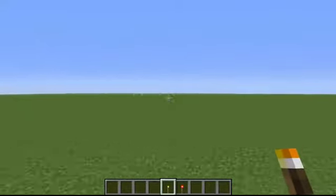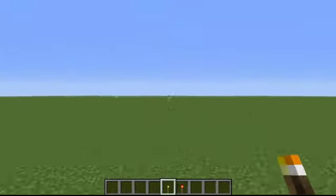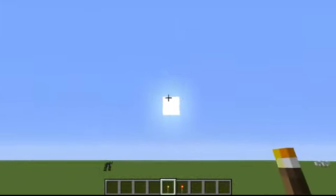You can see in your server list if someone in your LAN network opens a server. It's like the pocket edition where you see if someone hosts a game and you can just join. You don't have to type any IP — it's just in your server list.